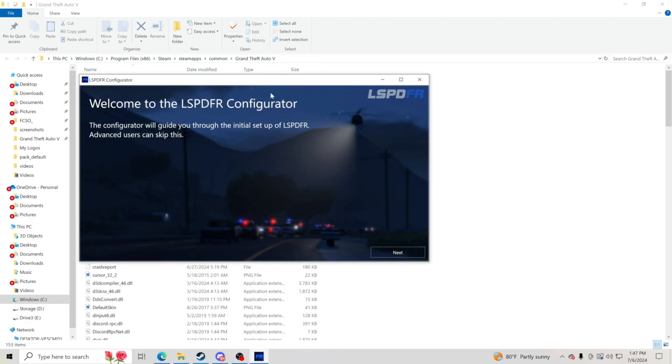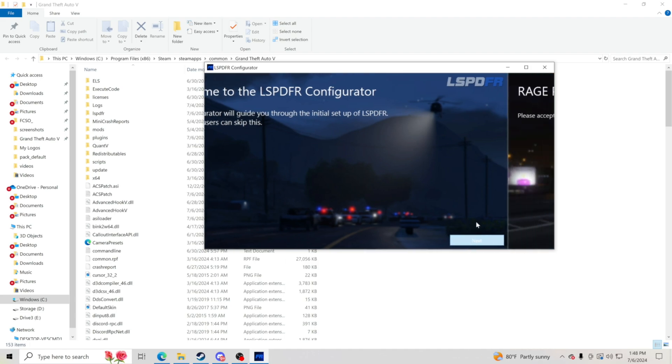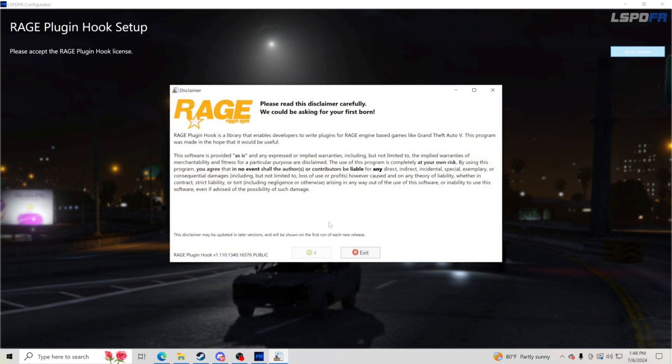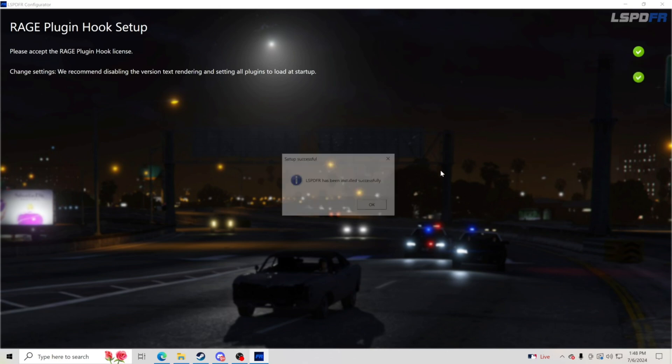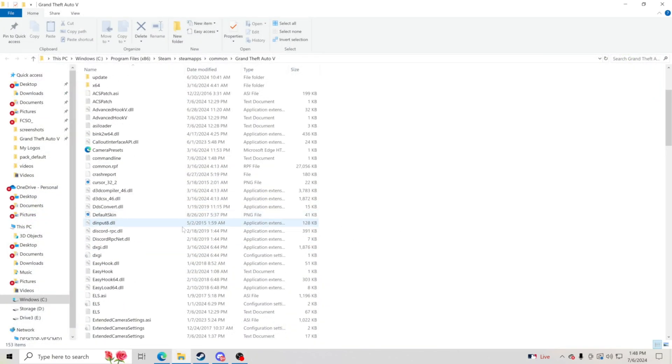It's going to pop up and you'll see it down on the taskbar. Click on it and you should see the LSPDFR configurator — click next. It's going to pop up the Rage Plugin Hook license — Rage Plugin Hook does come with the LSPDFR download, so you don't have to go anywhere else to get it. Click accept and click do it for me. It says chain settings — recommends disabling version text rendering and setting all plugins to load at startup. LSPDFR has been installed successfully — that's the newest version for the newest GTA 5 update.